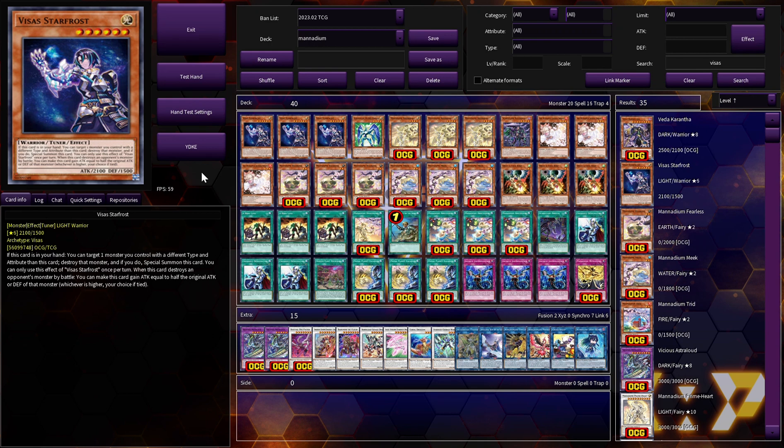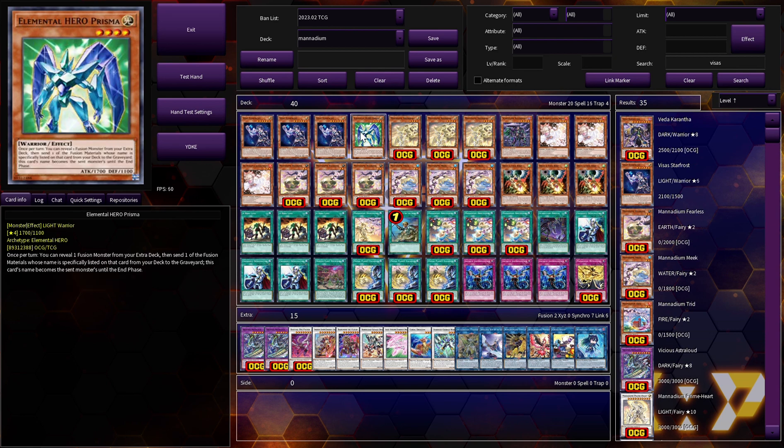First up, of course, triple V-Sauce. He's the man — he does pretty much everything for this deck. He's an extender, he's a combo piece, he's fantastic. We're on one Elemental Hero Prisma — we're running a Prisma package because of its ability to get into Scareclaw plays without utilizing your normal summon.